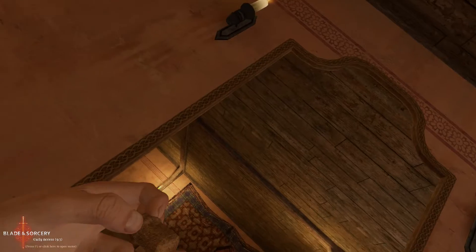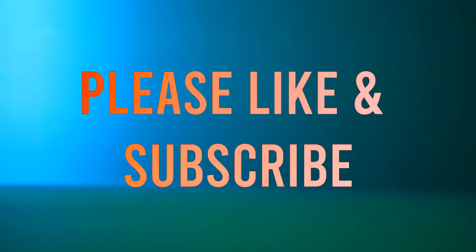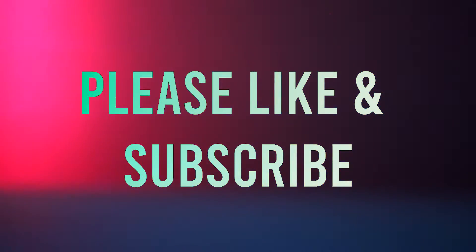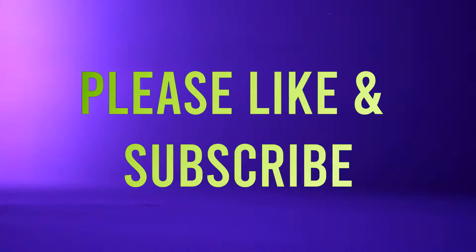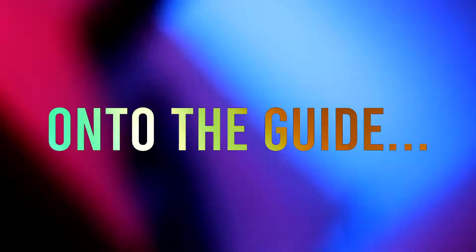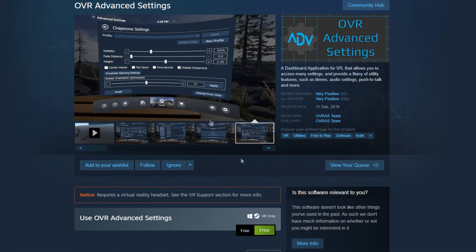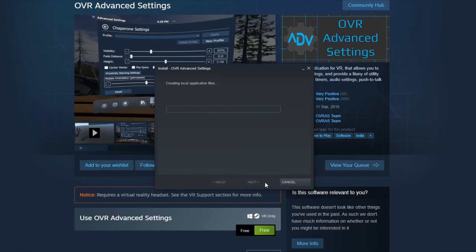Up until I found this program, there was only one game I would stand up for. If you find any of this useful or entertaining, please consider subscribing — it would really help me out. Onto the guide: this is actually quite a simple one. All you need to do is head over to the Steam store and look for OVR Advanced Settings and install that.